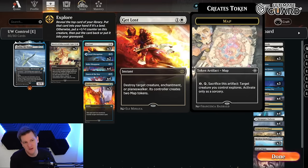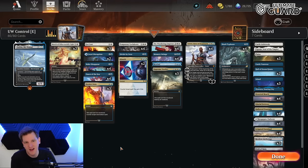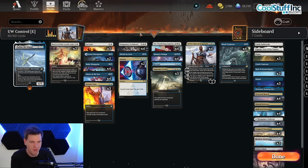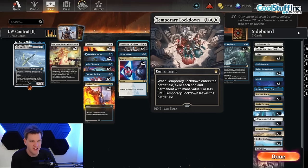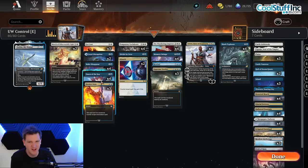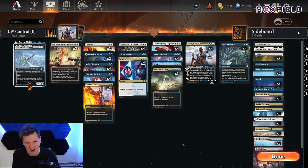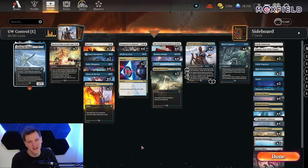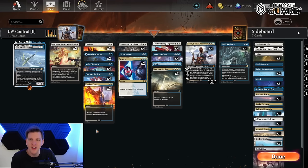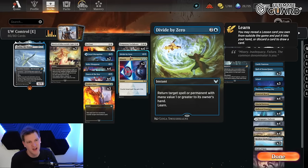Good to see Get Lost making an appearance in the older format. There's some combination stuff here you'd hope to achieve on the bucket list for the deck — like Temporary Lockdown exiling your own Omen of the Seas, then Get Lost on your own Temporary Lockdown, get two map tokens, get your Omen of the Seas back. Who doesn't want value the hard way? Let me know in the comments if you want value the hard way. Also, Divide by Zero was not in the original deck.